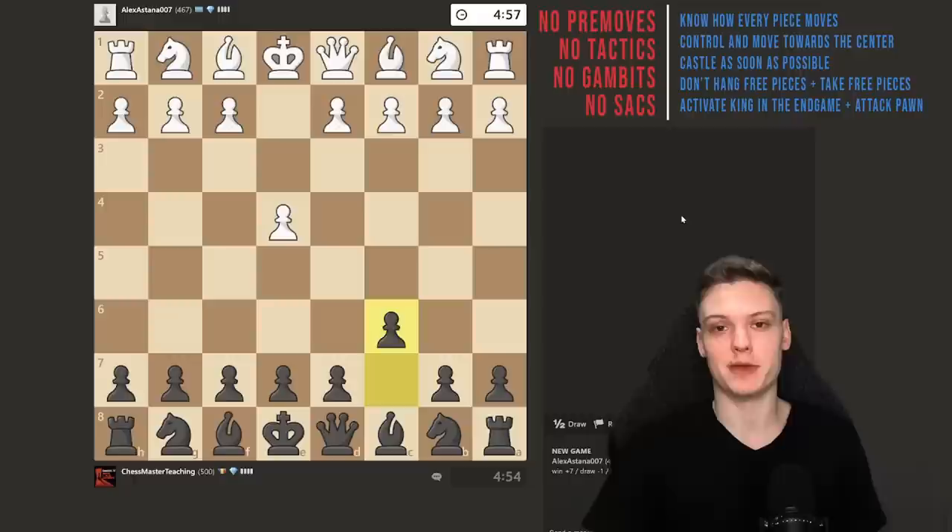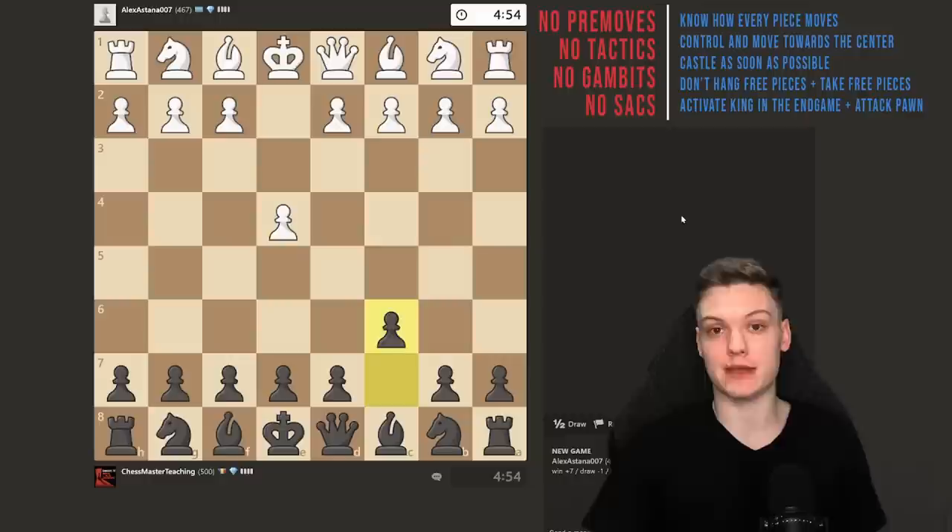Getting the black pieces. Opponent goes e4. We know that our first two moves are c6, d5, no matter what our opponent does. You can literally pre-move that, but we're not going to do so because pre-moves are not allowed yet. And we're going to be playing the Caro-Kann.